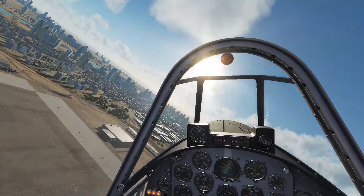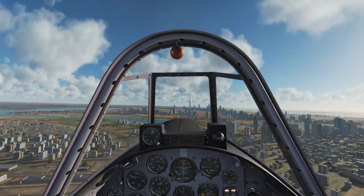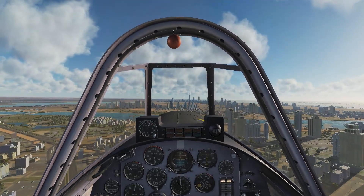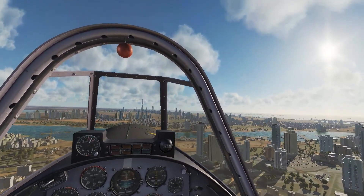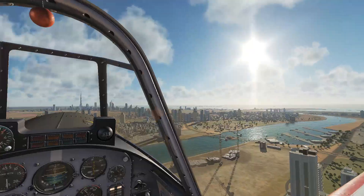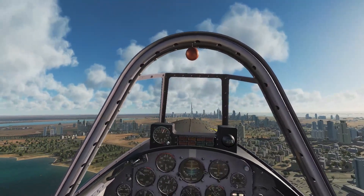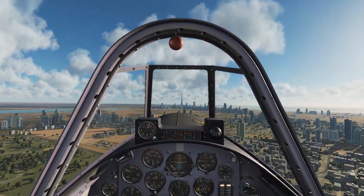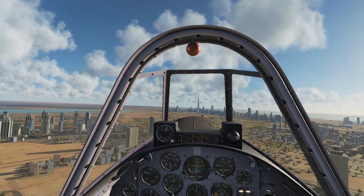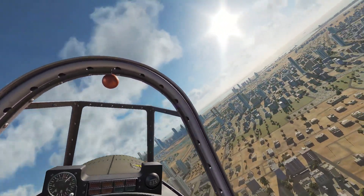Another thing I like about the Yak-52 is that it's slow. If you're zipping through Dubai on an F-18, you might get a few seconds to look at everything. But with the Yak, you have a lot of the advantages of a helicopter — being able to fly low and slow and really get in there, weave through the buildings, look at all the cool details — without having to learn how to fly a helicopter. Helicopter flight physics is pure freaking magic to me. I'd love to learn that eventually, but for now the Yak-52, which is easy to fly, really lets you do cool fun stuff like this.